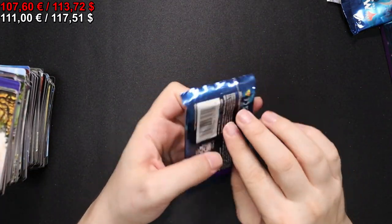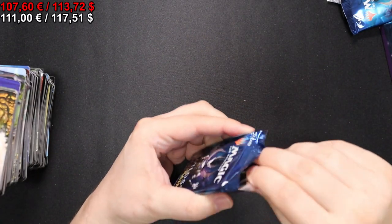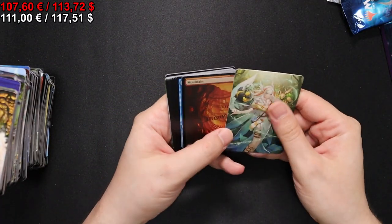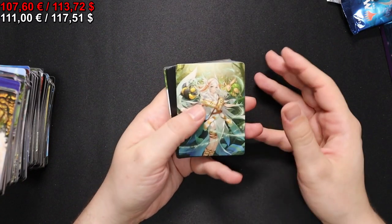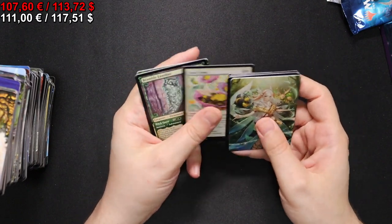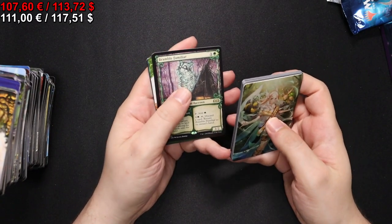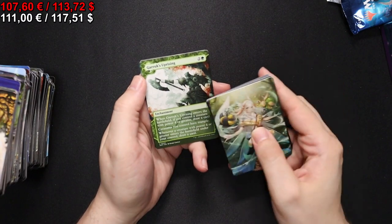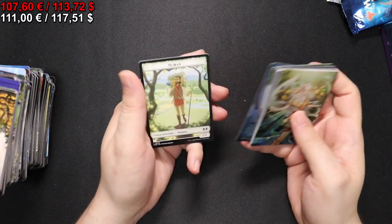So last pack. I didn't get the cauldron but I guess I should not be asking for it, then I would probably get it. I also have no idea what this card is but it's one of the anime art styles. We have a Bramble Familiar in the other art treatment, Expel the Interlopers, Gargos Uprising - that's a nice reprint - Hatching Plants in foil, and a Human token.